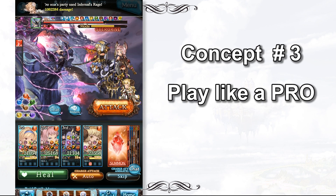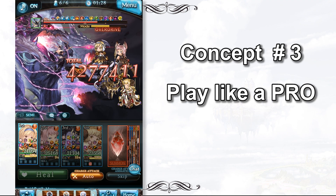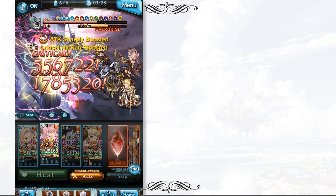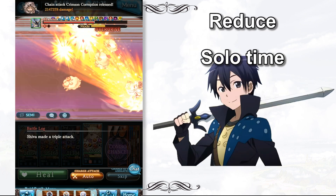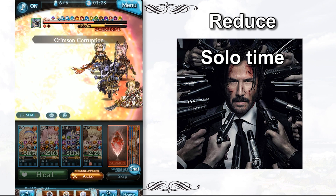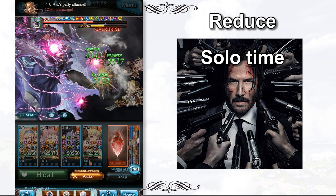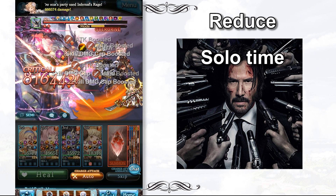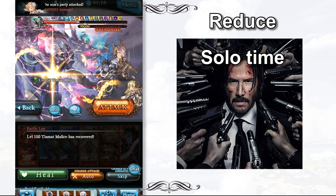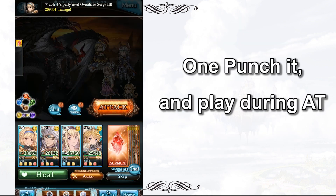If you are concerned about time efficiency, it is very crucial to play Granblue Fantasy wisely. Here are a few tips. First, try not to solo. Going Kirito in Granblue Fantasy is actually going John Wick on yourself. Solo is good — it helps you understand raid mechanics better — but it is very time consuming. Do it only when you are free. If you are too busy to play, try to secure the MVP and then ask the pugs to finish the boss for you.